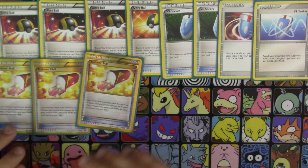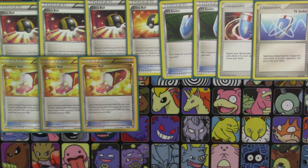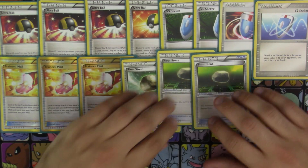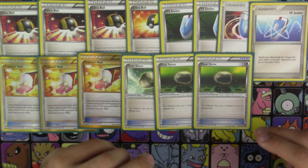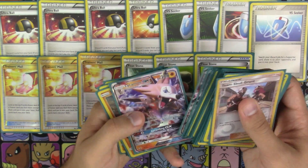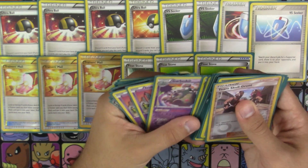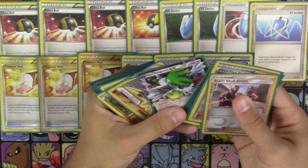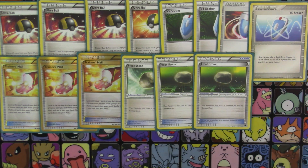Next up, we've got three copies of Trainer's Mail, just to help search out every trainer we have in the deck. We've also got three copies of Float Stone, which are mainly for your Garbodors, but you could also use it for your Lycanroc or your Carbink if it gets into the active. And honestly, it's not even like you have to use it, because Lycanroc only has one energy retreat cost. So it's just a way so you don't have to waste a single energy to retreat — though it doesn't really hurt you that much if you do. It's not detrimental to your strategy in any way, shape, or form.